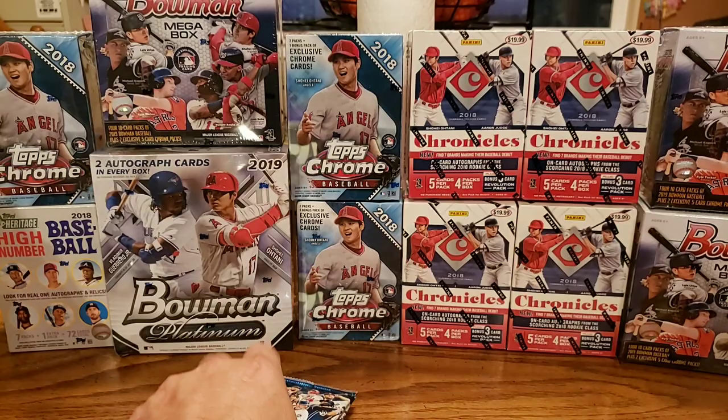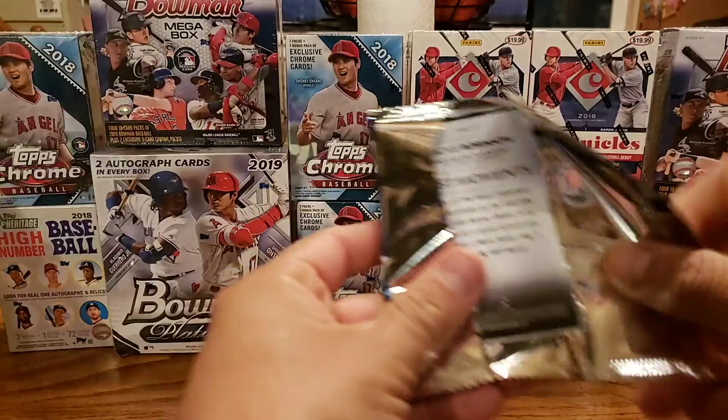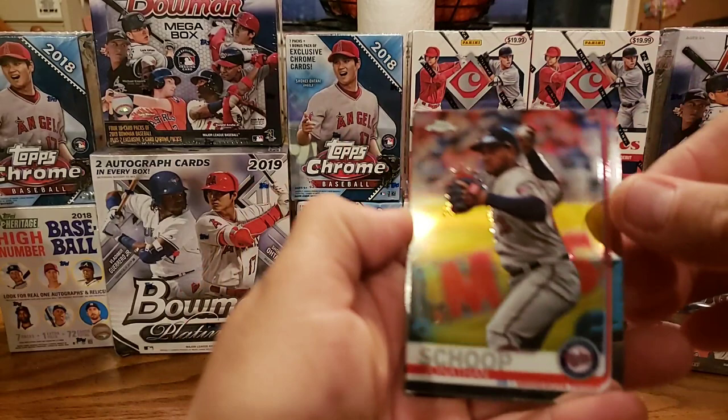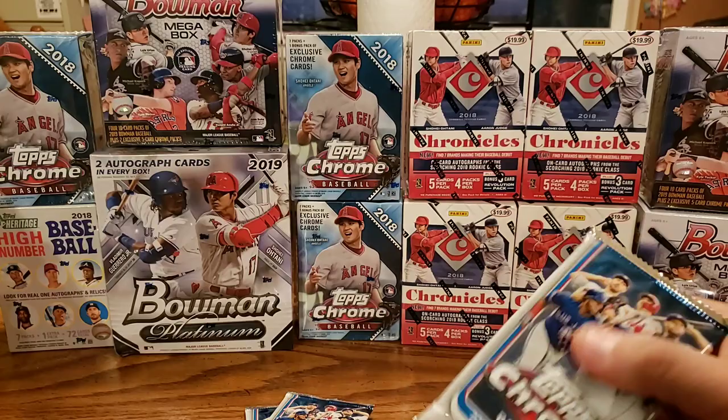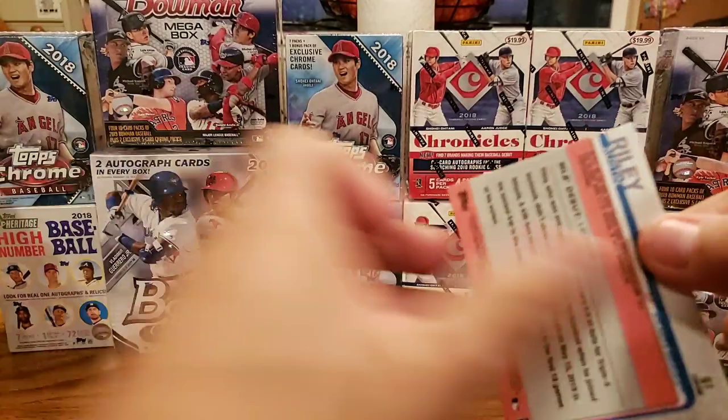I think most of the people I've seen pull these — they're not that great, but as long as we get some of the top rookies, I'm good with that. Mitch Keller, and then the back one — 750. They are really nice and they are hard to find. I like the back one on there.